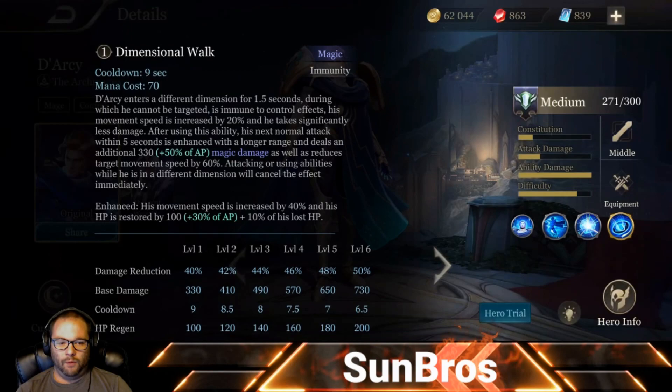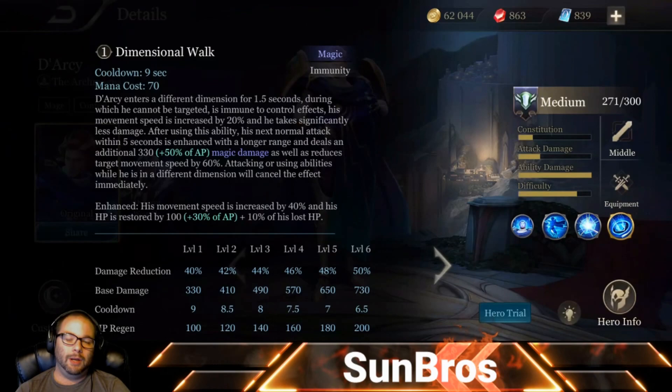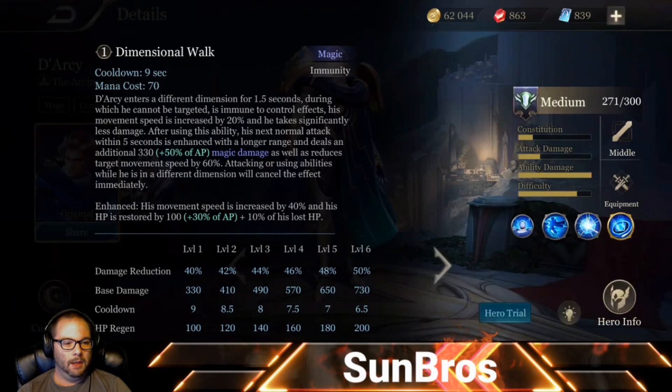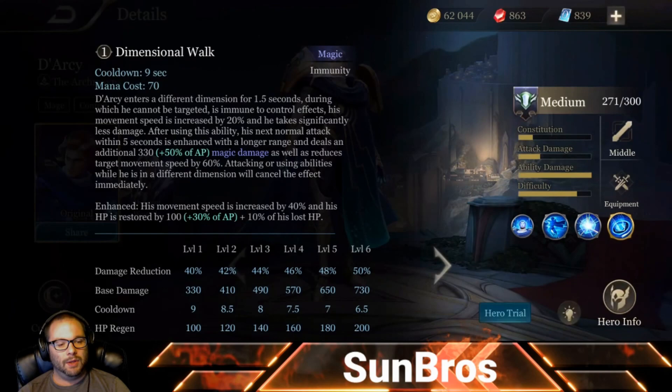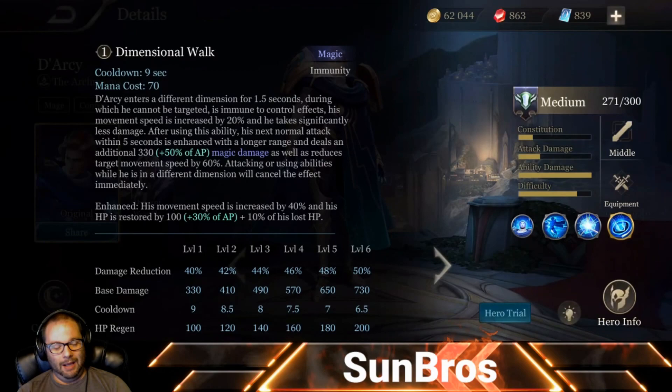For example, if Slim threw a spear — which is an aimed ability — and it hit Darcy, it wouldn't stun him but it could still do damage, just less damage. So he can still be hit by abilities, he just cannot be targeted. After using this ability, his next normal attack within 5 seconds is enhanced with longer range and deals an additional 330 base (scaling up to 730 at level 6) with 50% AP scaling, as well as reducing the target's movement speed by 60%.